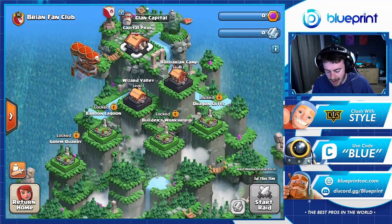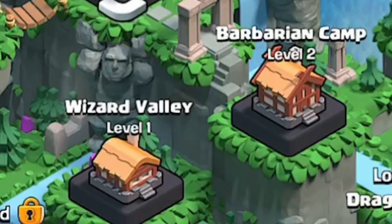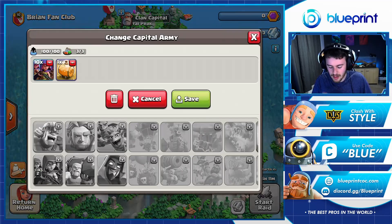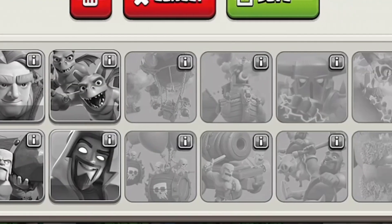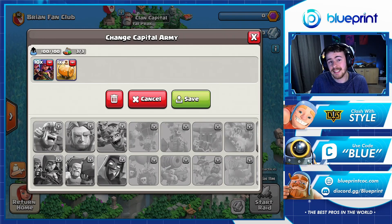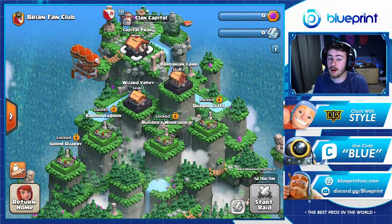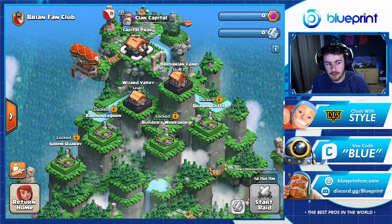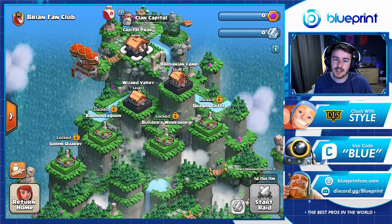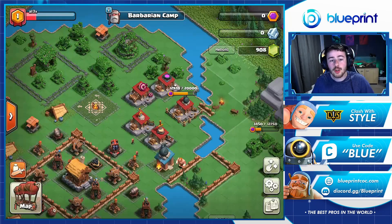One of the key things in the clan capital is to unlock as many of the different districts as you possibly can. You can see we have currently unlocked the Barbarian Camp up to level two and Wizard Valley. These other districts give you the ability to unlock more troops as well as additional spells. Right now we've only unlocked six different troops and one spell, but as we put more time, effort, and capital gold in we will of course progress. Prioritize unlocking these other camps or valleys as soon as you can.